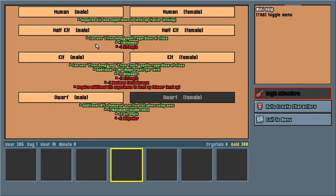Enemies do get a turn between certain characters in that order, and it can be helpful to position your healer characters in such a way that they have a chance to go before a potential later enemy turn, even if that may put them in a slightly more attackable position.